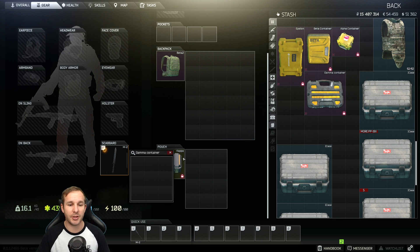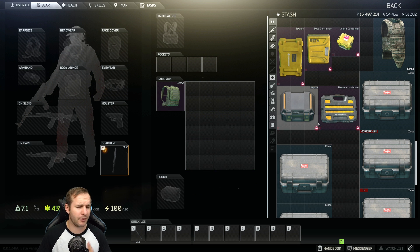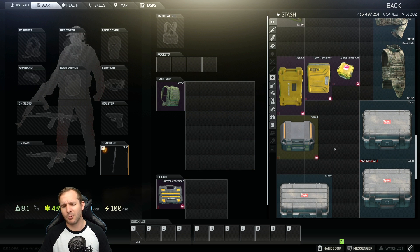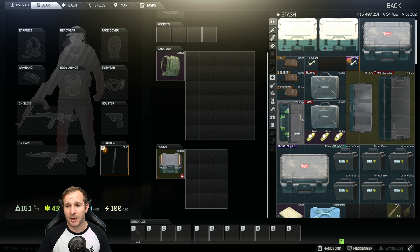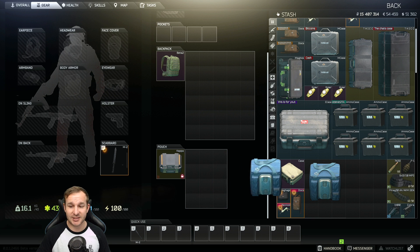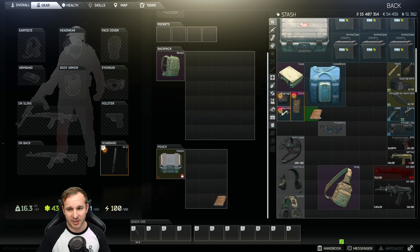The Kappa does fit inside the Gamma container, which isn't a big deal — but if you ever wanted to trade it to a friend, they could technically put it in their Gamma container in a raid, though you wouldn't need to since you'd just take your Gamma off. Your mag box does not go in there. Your money case doesn't. But the ammo case does — that's pretty much one of the only cases that works. Your pistol case does not. A food case doesn't. A med case doesn't. But your keys and docs cases do, and also your wallet. And the dog tag case as well.